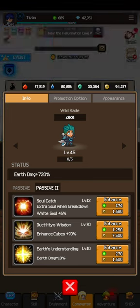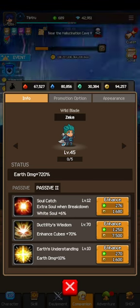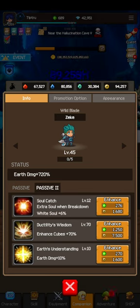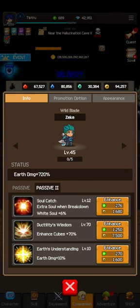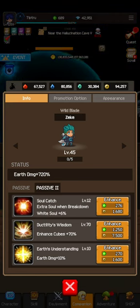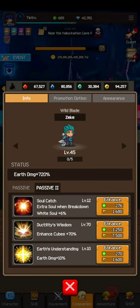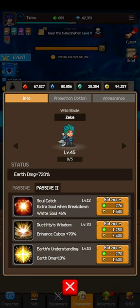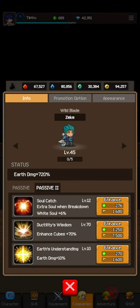I think the most important one for Zeke is Ductile's Wisdom by far. Everyone's saying you want to max that out as soon as possible because there's just so much stuff to enhance with cubes and you're never going to have enough. The costs go up as you upgrade the level - on Ductile's Wisdom it's 1250 emeralds and 7500 earth stones every time I upgrade it now, so that's the max cost. They all hit a max cost around level 50 or so and that's just what it'll be going forward.